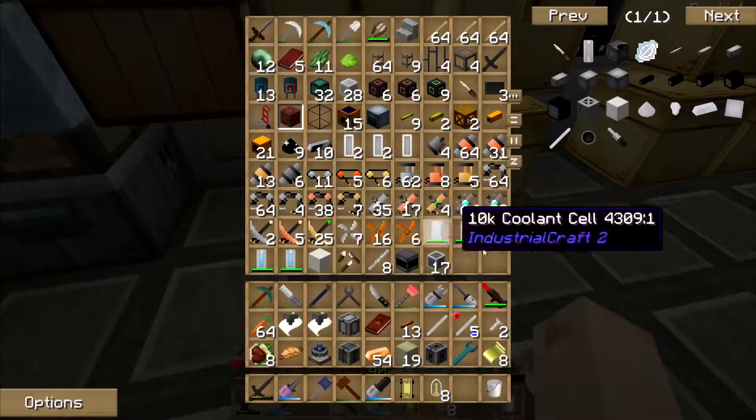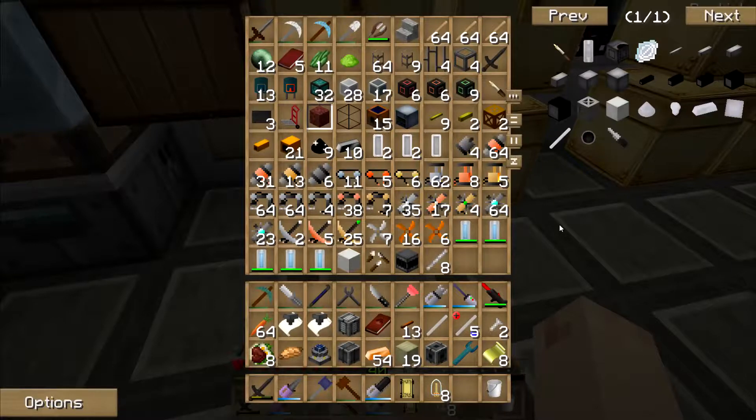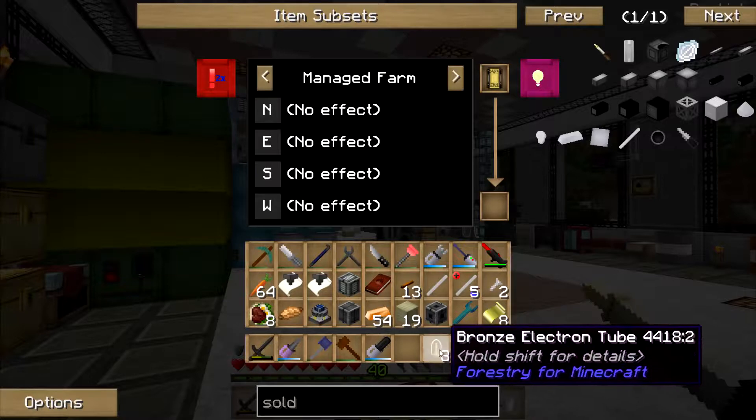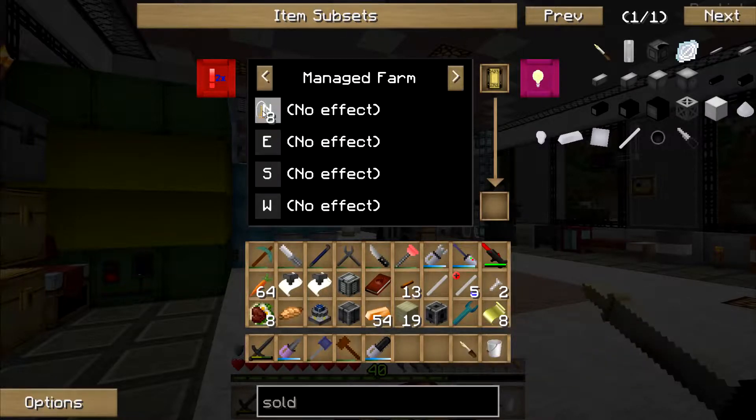I know I have one because I used it to set up the other farm. I just have no idea where I would have put it. There it is! So I want the circuit board set to manual farm or managed farm? Managed farms not only plant and harvest crops but they also set the necessary soil for the crops to grow. I must have done a manual farm for the other one.